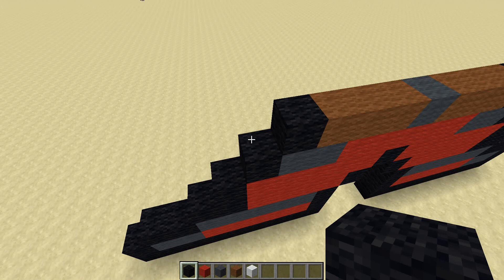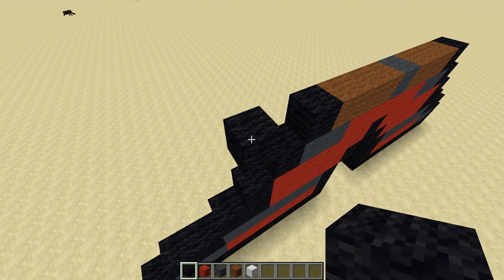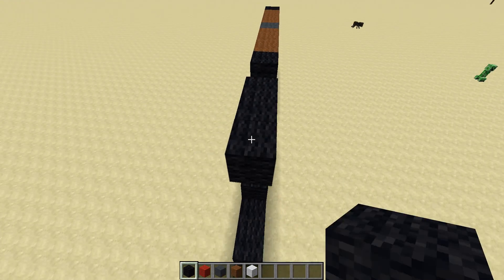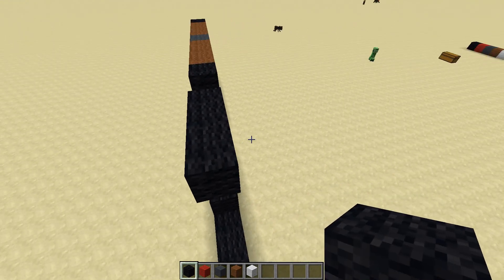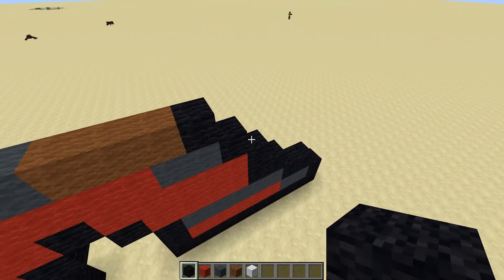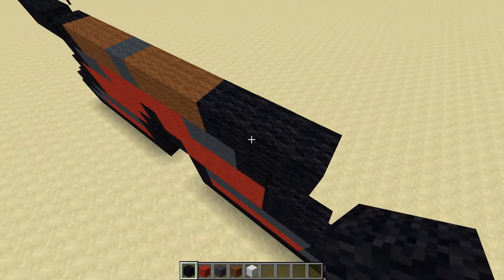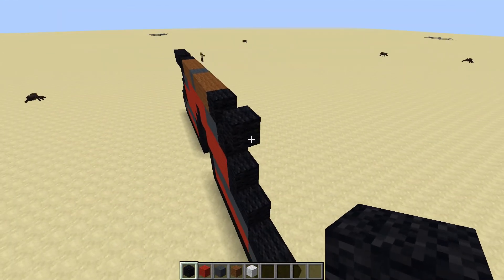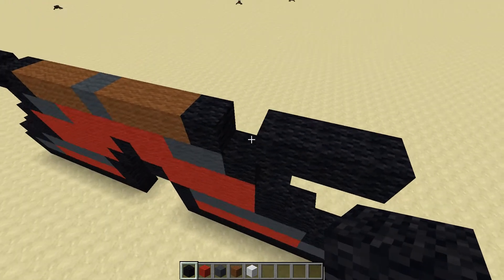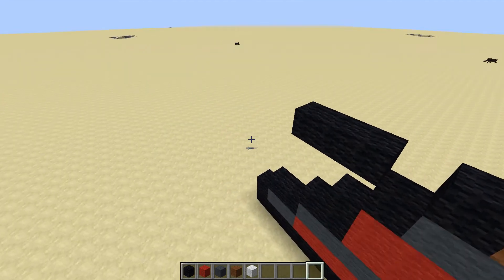This part gets a bit tricky. You need to build two out like this, then break the middle one so it's sort of floating on an angle. Then put two after it. Do the same on the other side — build one, then two next to it, break the middle one, and put two on the end. You've got two on each side.